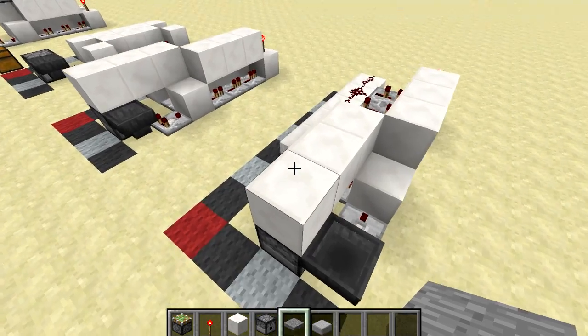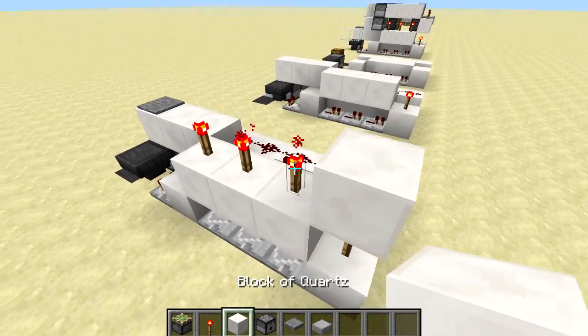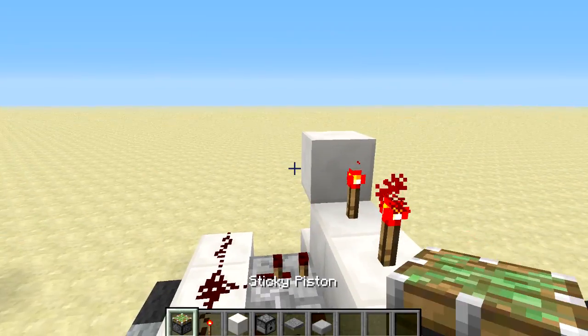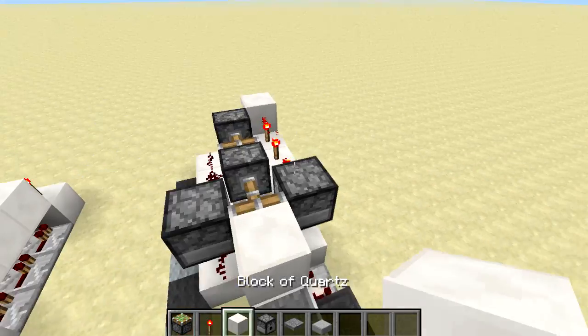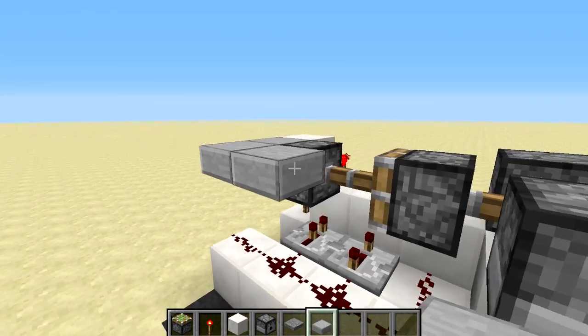Now we're going to place down a pressure plate at the front here, then three redstone torches and a block alongside it. Then go back to the front, place down a dispenser alongside that torch and then one on top of the redstone here. Put a sticky piston on the side of this torch and then another sticky piston, put a block at the front, and then come around the side and place down five half slabs like this.